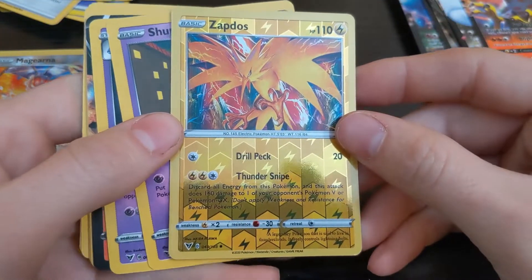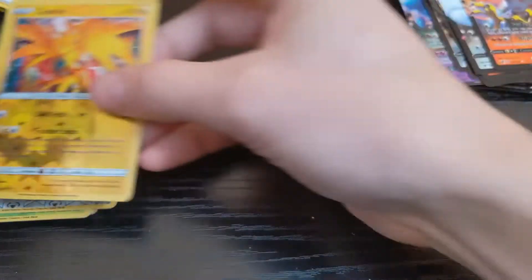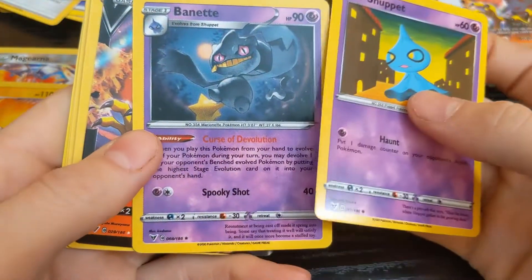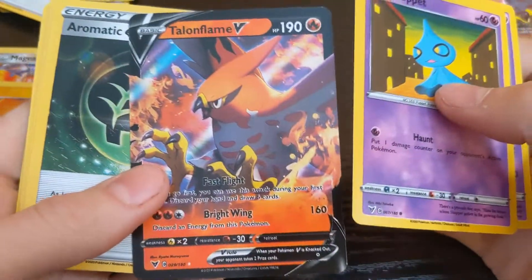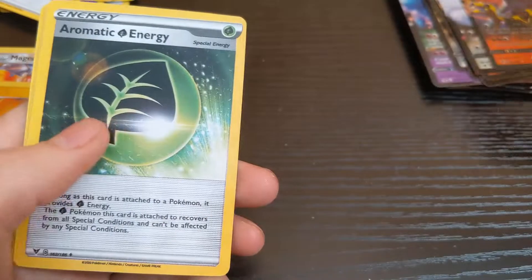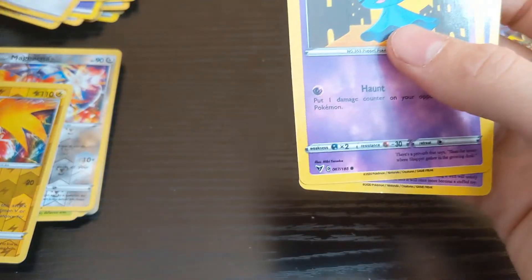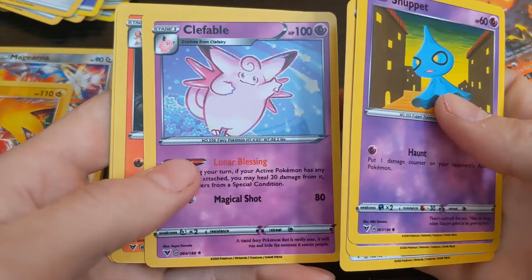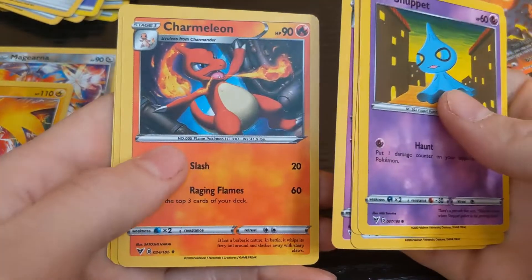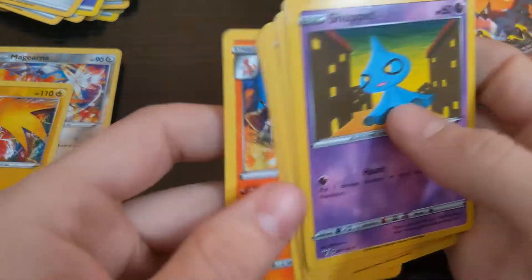Oh, here we go — another Zapdos reverse holo. Shuppet, Banette — man, this guy every pack. Energy, the Clefable, Charmeleon, Terminate, and of course there's our Charizard again. Those three just come together.